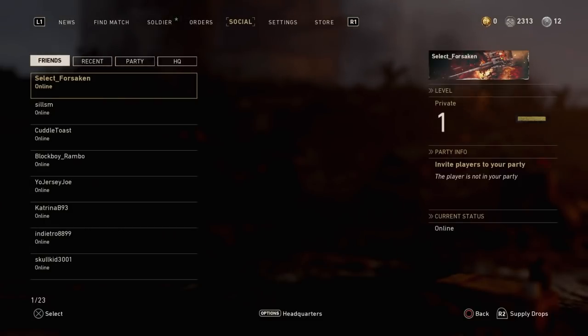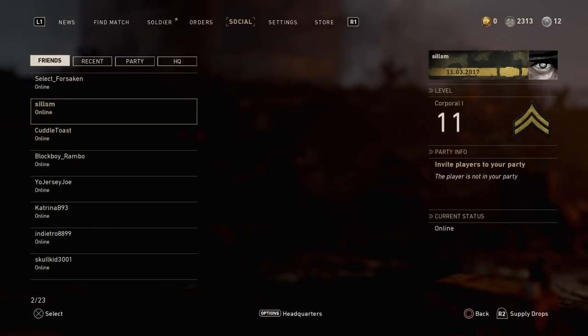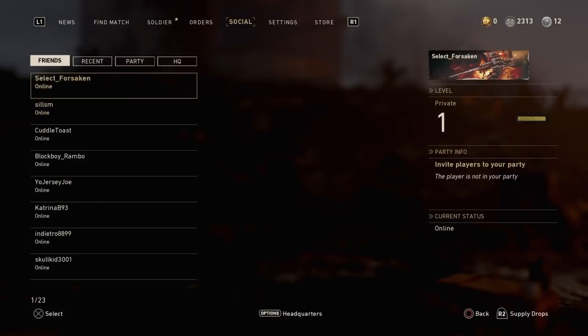So if you want to invite one of your friends to your lobby, go to one of their names, click X on PlayStation or A on Xbox, and it's going to say 'Invite Player.' Select that and it's going to pop up the invite.